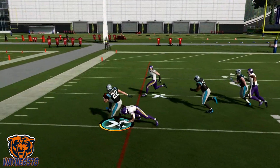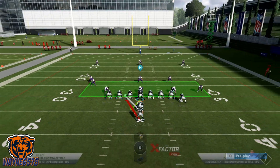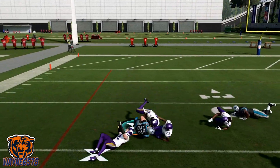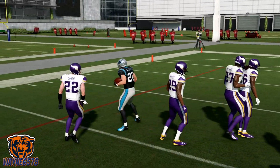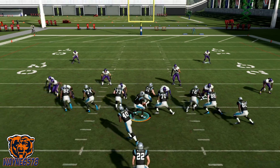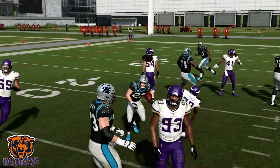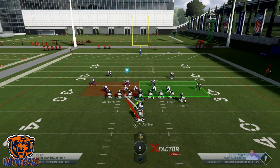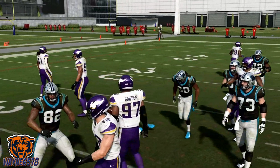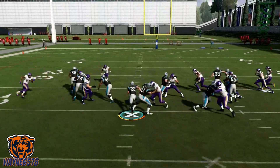Now if I see a four down lineman set, you want to go straight up this hole right here and then get it to the outside. So there's two ways you run this play based on the defensive lineman. With a three down set, get it to the outside as quick as possible and you will just destroy your opponent. With a four down lineman set, get it up the hole and then run it to the outside.